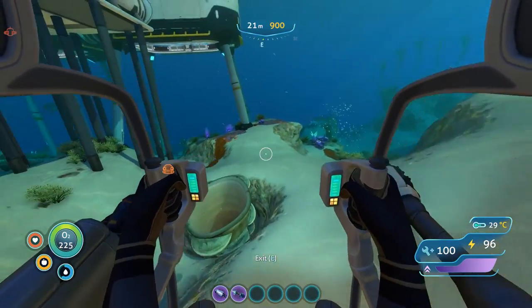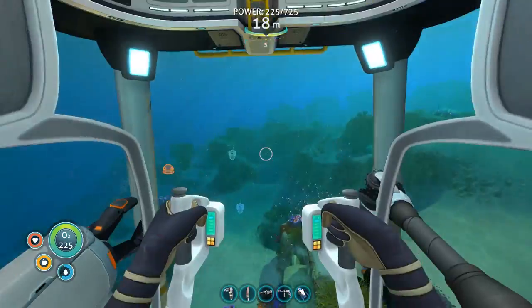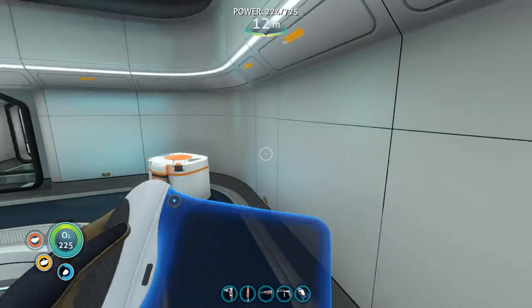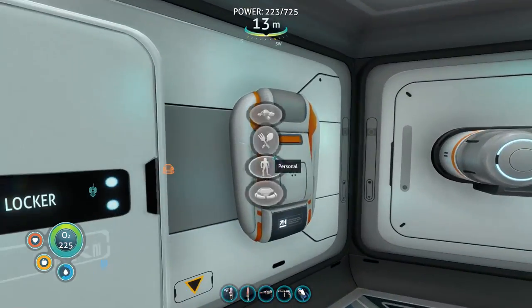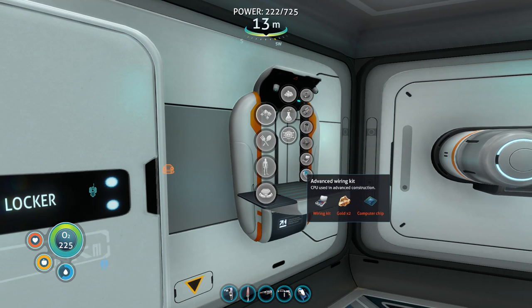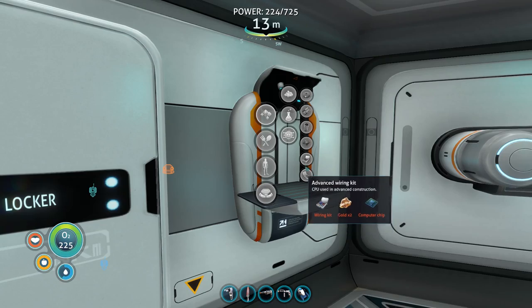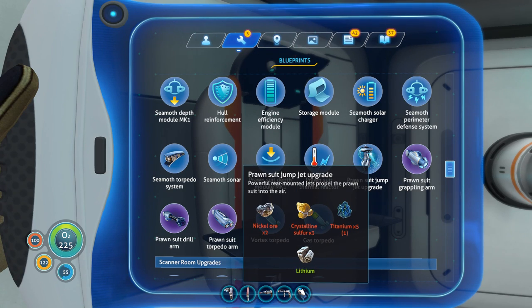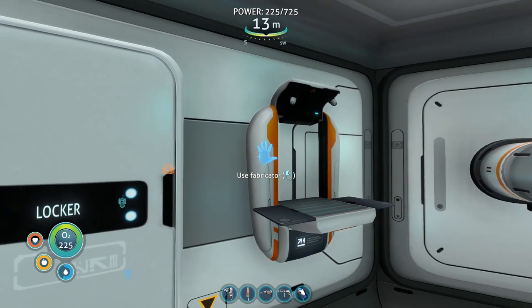I feel like the terminator in this thing the way you walk — boom boom boom. Up we go like a pro. Okay, the advanced wiring kit — let's actually go to the fabricator, a little easier to figure it out from here. Advanced wiring kit was wiring kit, gold, and computer chip. Computer chip is going to need two more gold and copper. The wiring kit was silver. The grappling arm needs benzene — that's three blood oil, and I have the blood oil. Let me gather up a little bit more copper and I'll bring it right back.